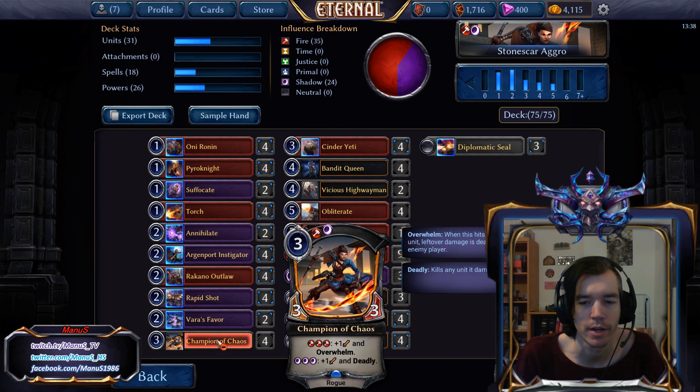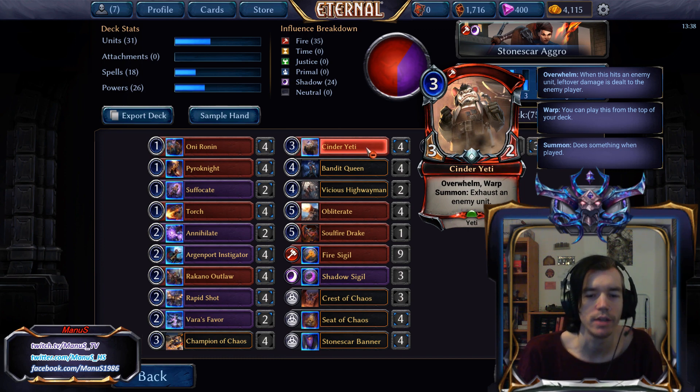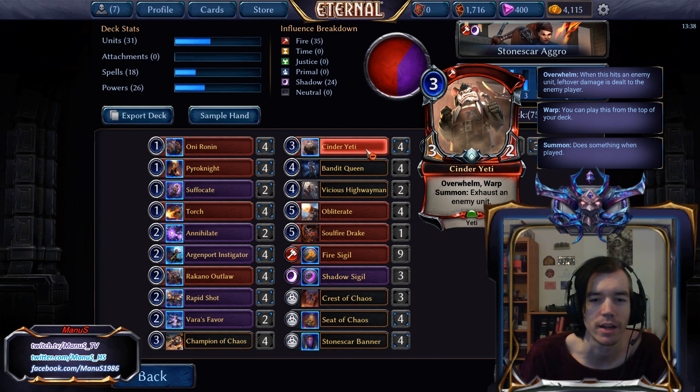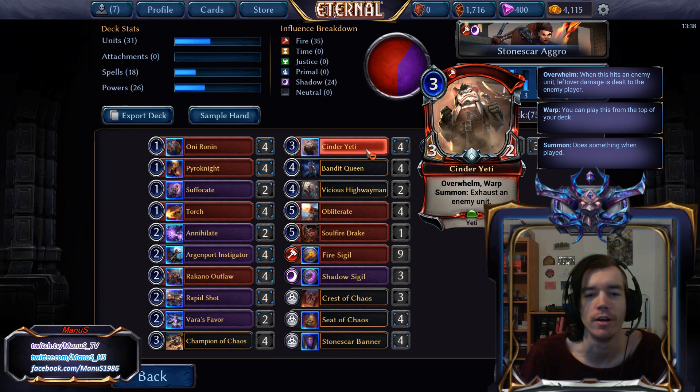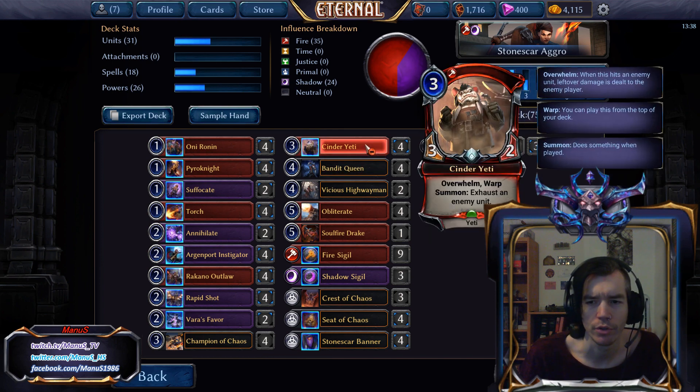For Champion of Chaos — not much explanation needed. It's by far the best 3-drop in Stonescar and one of the cards that makes these aggro decks work as well as they do. Cinder Yeti is the second 3-drop, a card to support the rest of the deck. If the opponent plays a blocker that might trade with your units, you can slam down a Yeti, get in for another attack, deploy another unit, and put the opponent closer to death — making that Bandit Queen even more threatening the turn after. The Warp is really nice too, giving the deck some extra staying power.